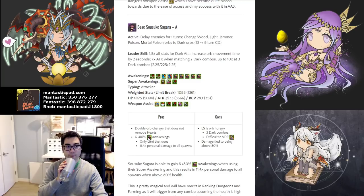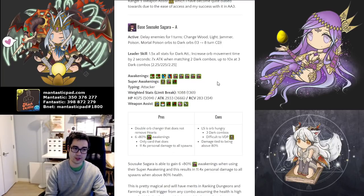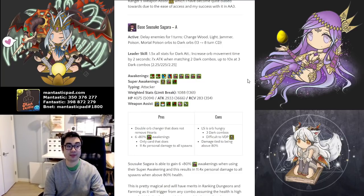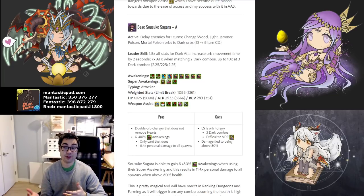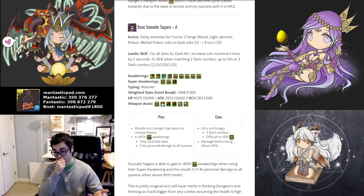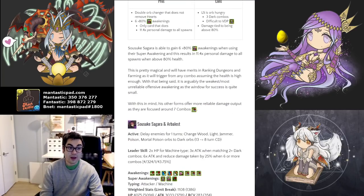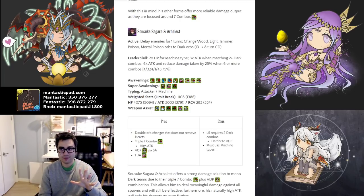Next is Sagara. Their main appeal is going to be their five or six attack well above 80% awakenings — the only card in the game to have this many. It grants 11.4 times personal damage, and it's mostly for farming and ranking dungeons because that's where you're able to keep your health at the correct threshold or need to make fewer combos to deal damage. It is a niche to fill, but a very powerful niche that no one else does as well. They also have other evolution forms which are very powerful.